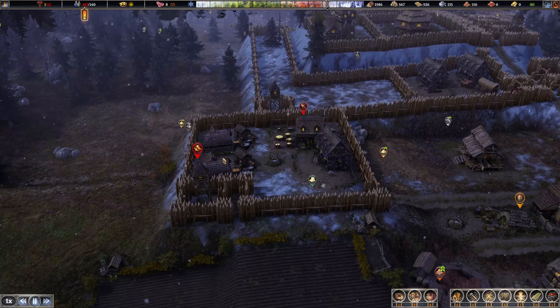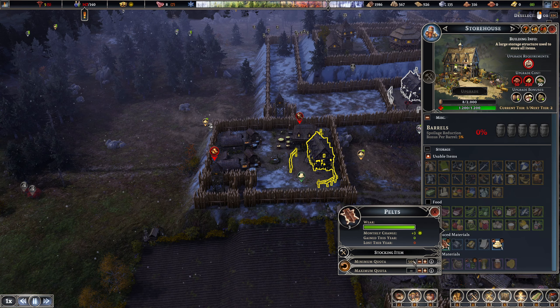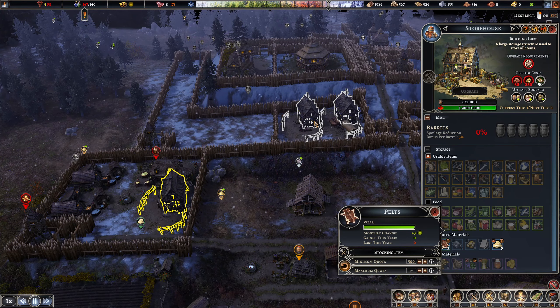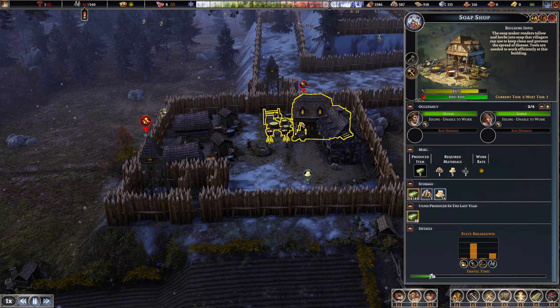With storehouses in 9.1, you can click on any resource and set a min and max quota. These are specific to that one individual storehouse, which means you can finally specialize your industries and your storage buildings. Over here what we have is a soap shop and a tannery.